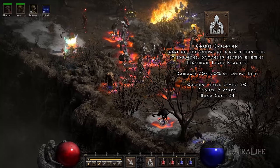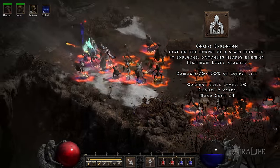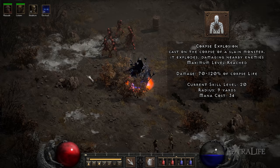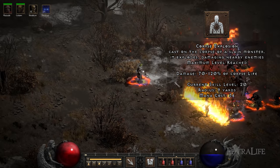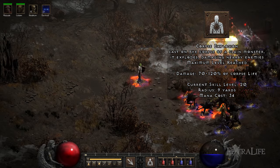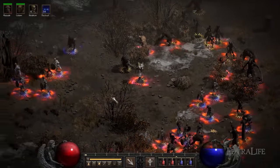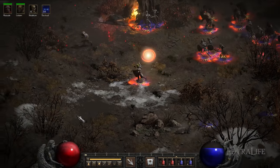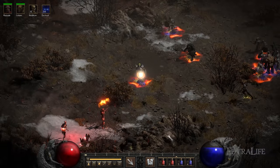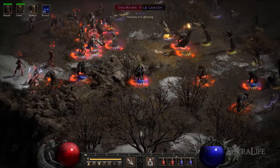Corpse Explosion: Widely considered one of the best skills in Diablo II Resurrected, Corpse Explosion allows you to explode your enemies' bodies dealing a percentage of the corpse life as 50% physical damage and 50% fire damage in a large AOE. Since Nightmare and Hell difficulty monsters have very large health pools, this spell only gets better as you further progress into the game. One very important thing to consider is that once you explode a corpse, you won't be able to raise a skeleton or revive the body, meaning that you'll often have to manage the amount of corpses at your disposal. I highly recommend that you always prioritize maintaining your army over dealing damage.